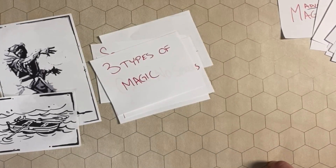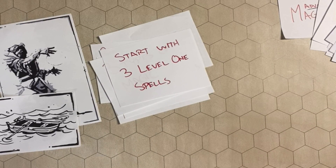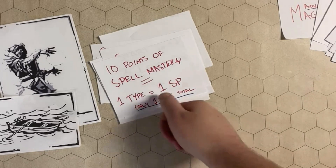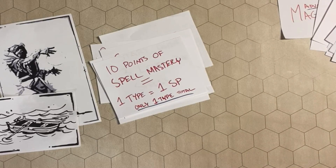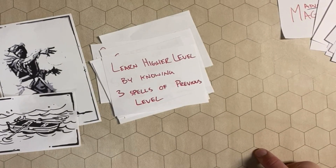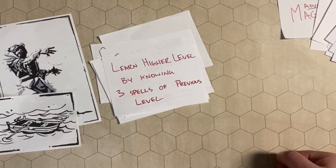There are only 3 types of magic in Master Edition — Holy, Arcane, and Infernal — rather than 12 in 2nd Edition. When creating your character, you start with 3 level 1 spells in those various types. Additionally, when you hit 10 points of Spell Mastery, you can declare one type — Holy, Arcane, or Infernal — and any spells in that type cost only 1 stun point no matter what. You can also learn higher level spells by knowing 3 spells of the previous level. For example, to learn a 2nd level spell you need to know 3 level 1 spells, and to learn a level 4 spell you need to know 3 level 3 spells.